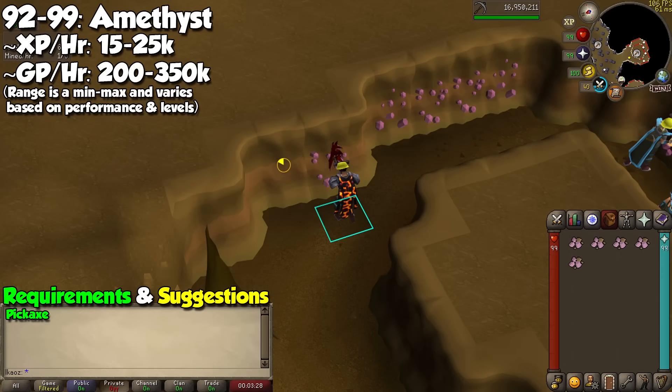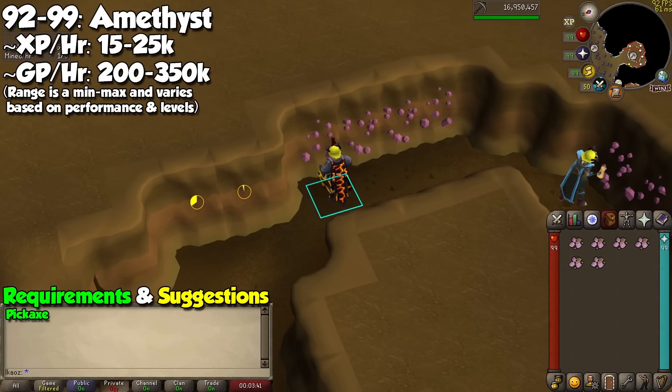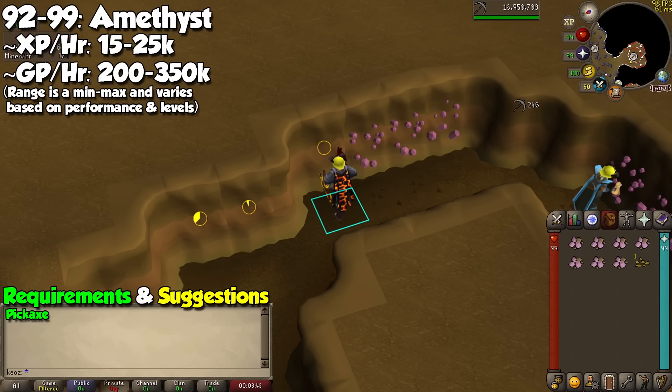Last and definitely not least, we have Amethyst. At level 92 you can mine these rocks pretty slowly for around 20k XP per hour, but they are a great way to get the pet, and profit per hour isn't that bad either. The only reason you should be doing this is if you're working or focusing on something else, as mining Amethyst can be pretty braindead and will only require a few clicks every hour.